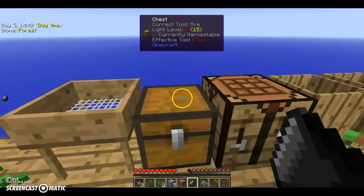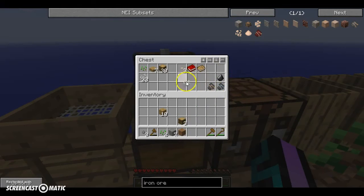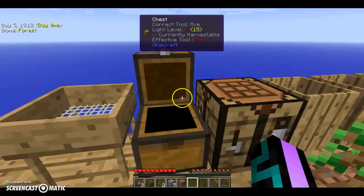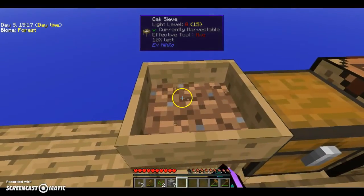Broken iron — yes! We needed iron. So we'll put that there, I'll put the flint up there, and then we'll put this here. Organize it. I'll put this in there to get some more stone, and then we can do one more thing.